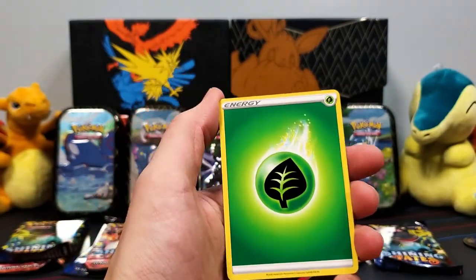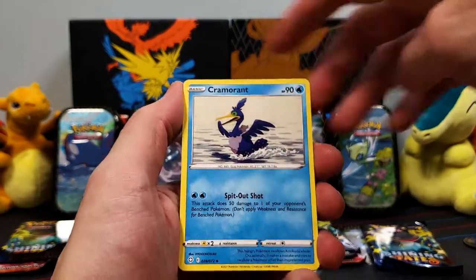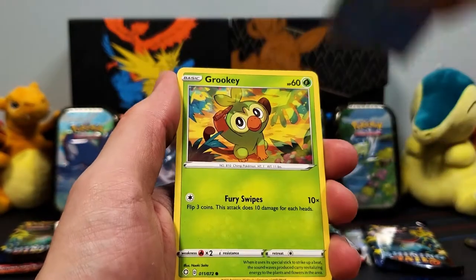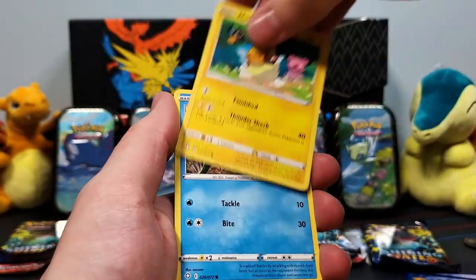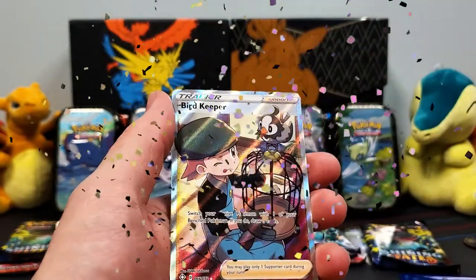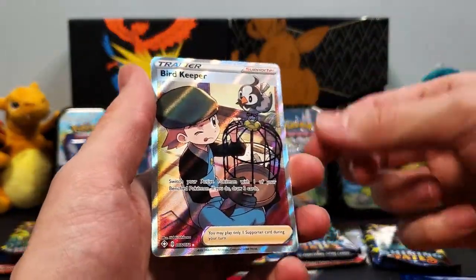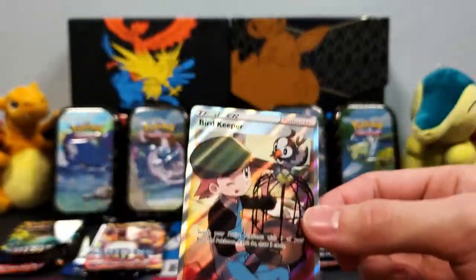As I mentioned in every video, code cards will be hidden — keep an eye out. Grass Energy to start this one off. We've got a Cramorant, Rusted Shield, T-Mail Towel, Snom, Grookey, Eevee, Morpeko. Hopefully we can get some Shinies today, guys. Toodle, Frostmaw. Wow guys, we'll start it off with a Full Art Trainer — the Bird Keeper! That is a sweet looking card.